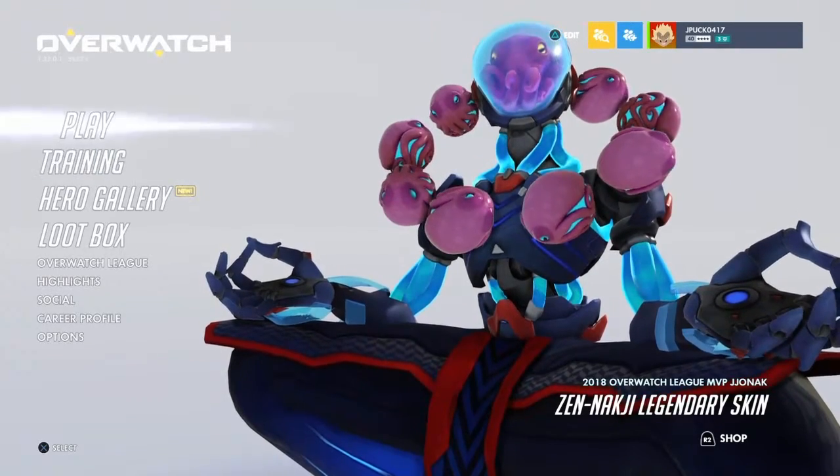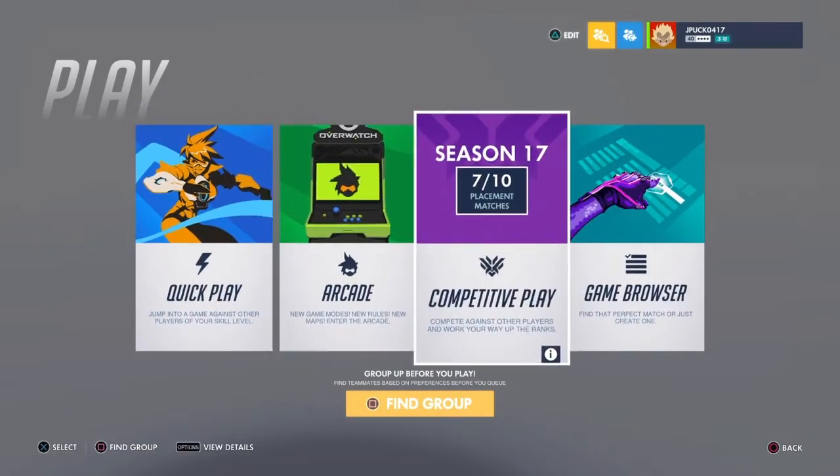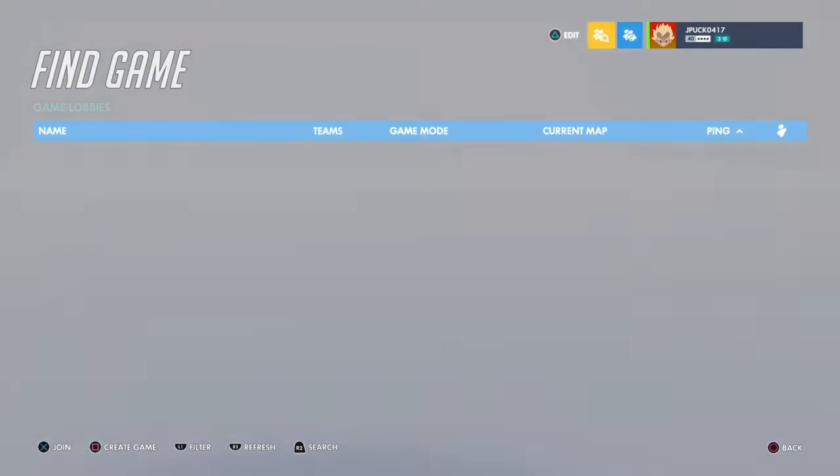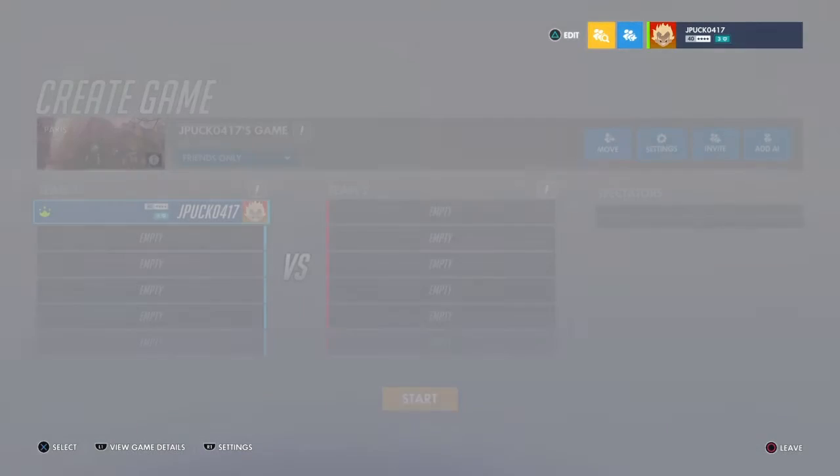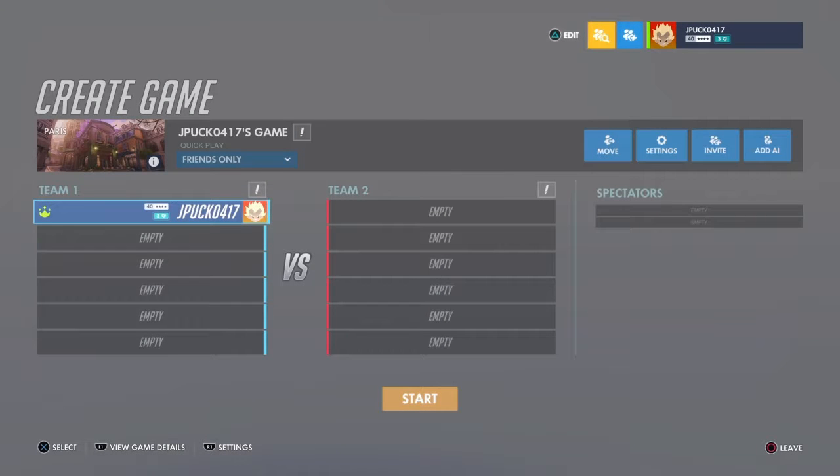Go to the game browser and hit square to create a match or a custom game. This is like your dashboard. I usually hit R1 to go into the settings — there is a settings button here too.